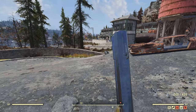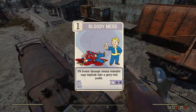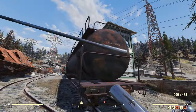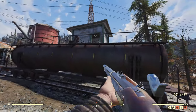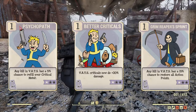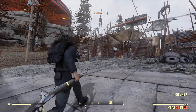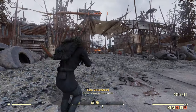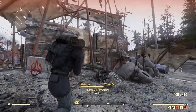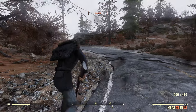Finally we move on to Luck, where I focused around VATs combat and damage. Bloody Mess is a perk that's ideal for any build that uses weapons from multiple classes — max this out and all your weapons gain plus 15% damage. As for the VATs perks, I went with Better Criticals, Psychopath, and Grim Reaper's Sprint. Better Criticals provides 20% extra damage for any VATs critical shots. Psychopath gives you a 5% chance to refill your critical meter on a kill, and Grim Reaper's Sprint grants a 15% chance to restore all action points any time you get a kill. Considering how often a single shot lands a kill, these last two effects end up with a decent chance of triggering, especially if you invest multiple ranks in them.